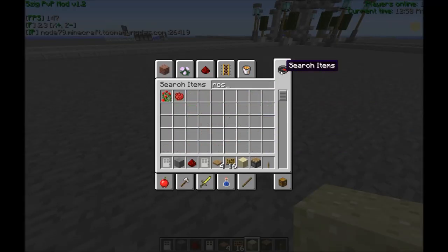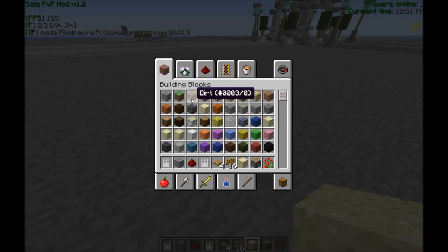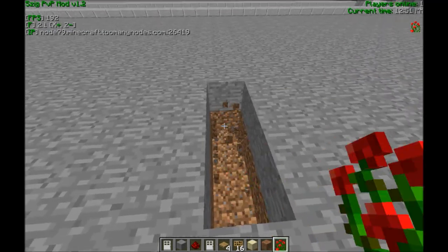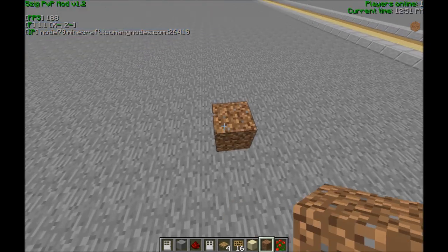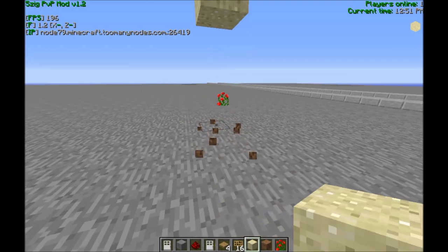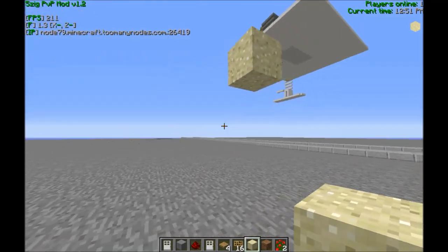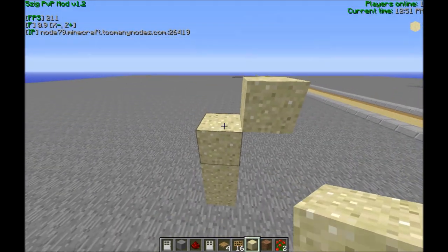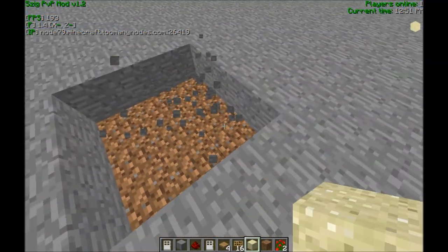You can also use a rose bush — this is a little more complicated but gets better results because it works off block updates. You have a dirt block, a rose bush on top, and if you delete the dirt, the rose bush is gone. Now this sand will float, but if it gets any kind of block update it will fall.